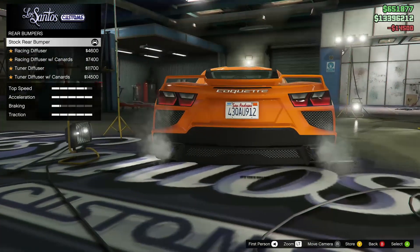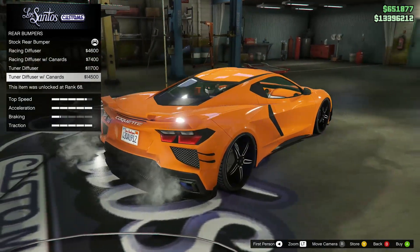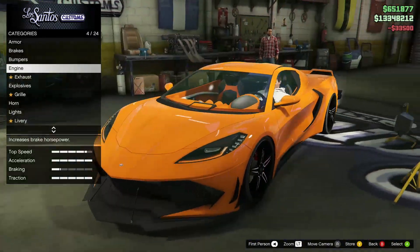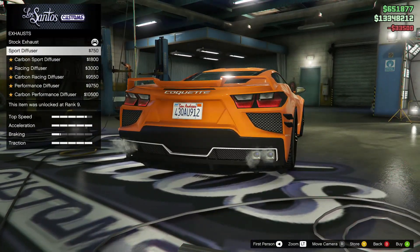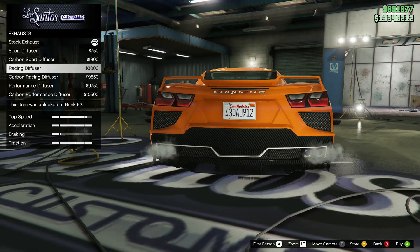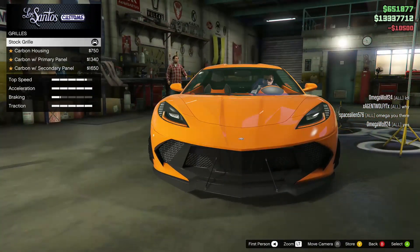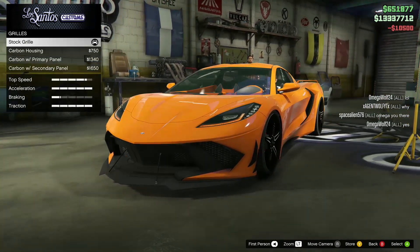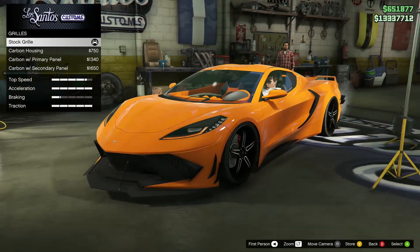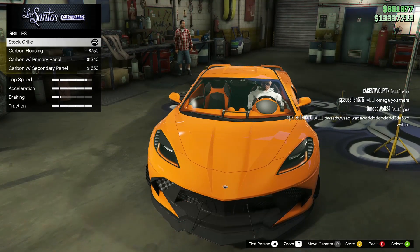Going with this rear bumper. I'll go with the tuner diffuser. Max our engine, of course, exhaust — oh, that white looks sick. I really like these exhausts plus the white. For the grill, the secondary does not look good right there — honestly, the orange, I don't know. I might leave it stock honestly. I'm gonna go with the stock grill.